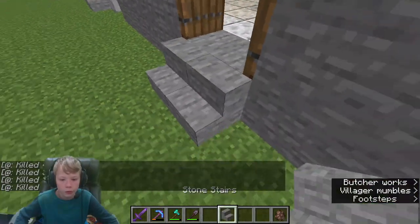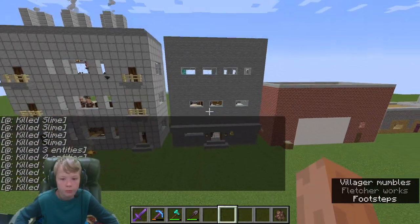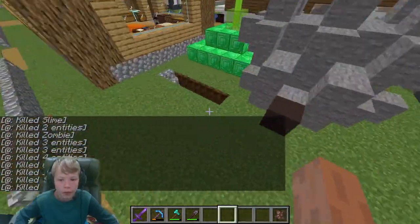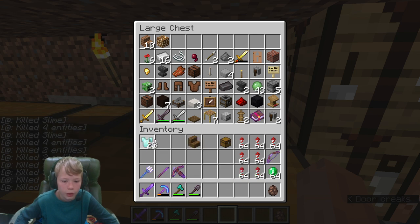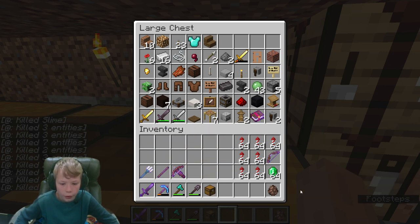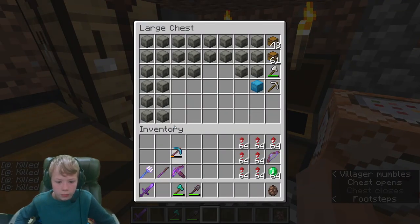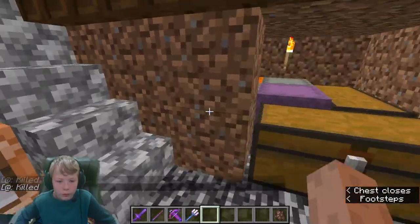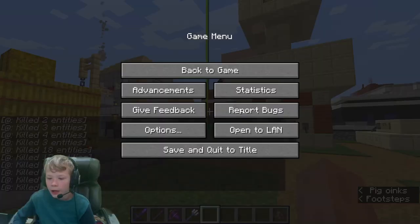We can also turn these around so they face the build. That looks much better than it looked last time. Let's go ahead and throw out all the stuff we don't need and end the video. Thanks for watching - let's get all this trash out of here. We have another chest so we can put things in here and reorganize. I'm gonna switch over to our survival world and record another video. Like, subscribe, comment, have a good day, and I'll see you guys later - bye!